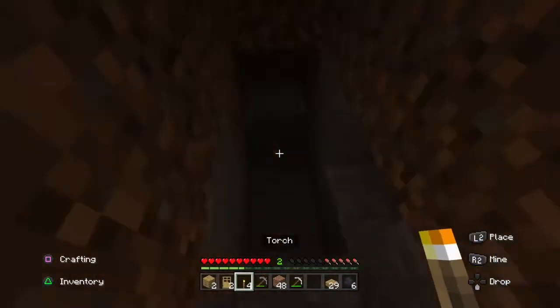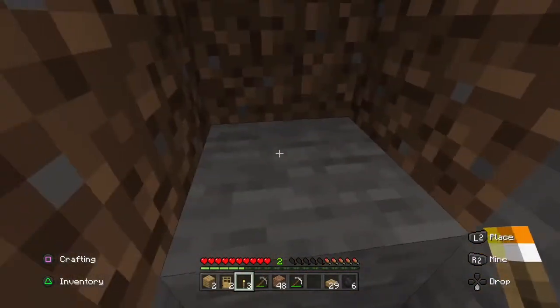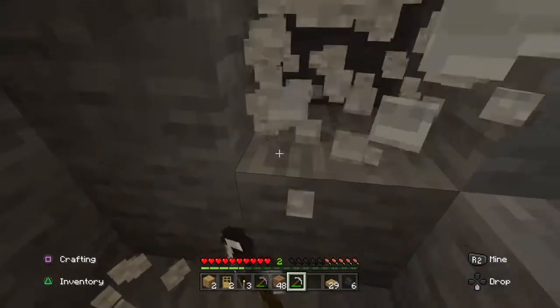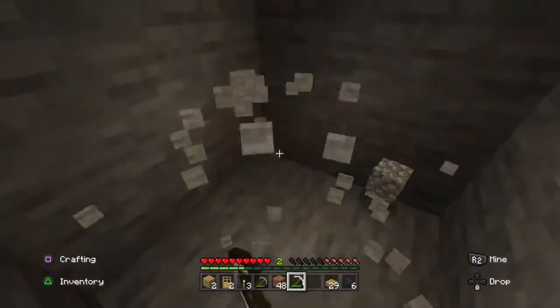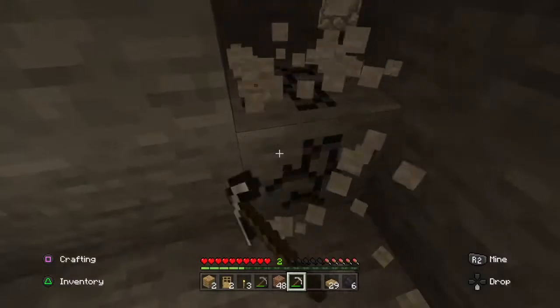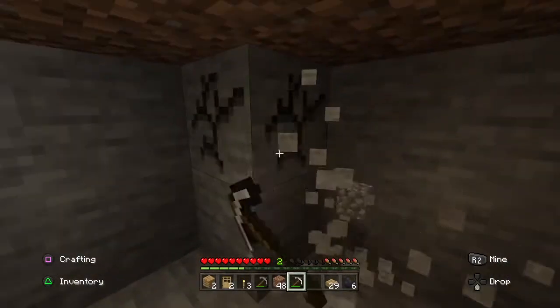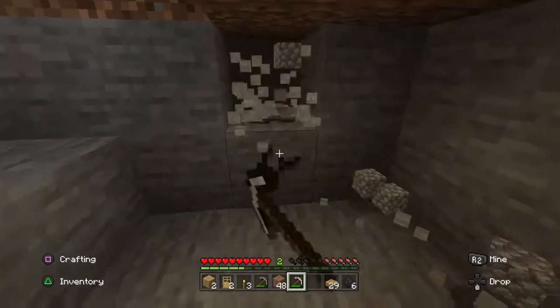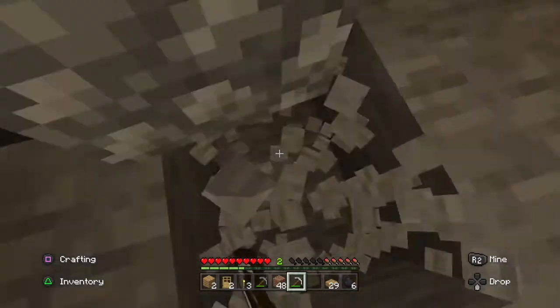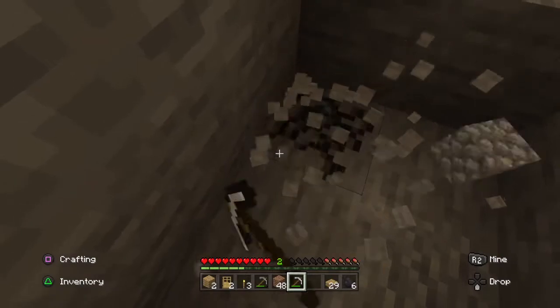Just find a spot and start digging down — not straight down, remember. Try to find a cave under your base if you can, and just try to find more coal, get more cobblestone, get more iron. You want at least by the second day to have more than enough resources to go on and make your second day better.